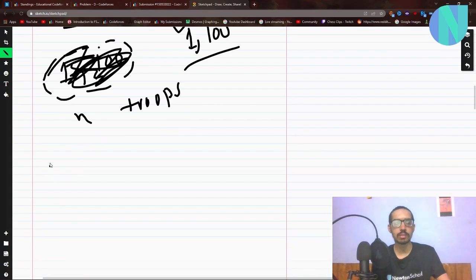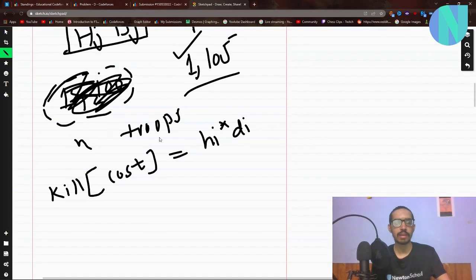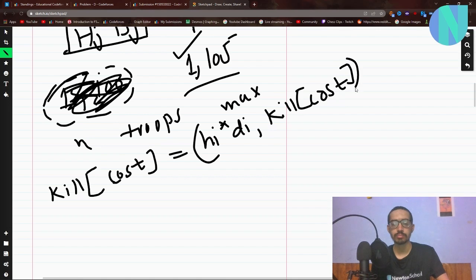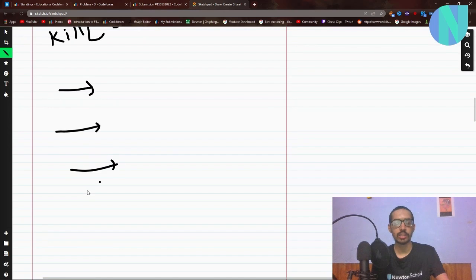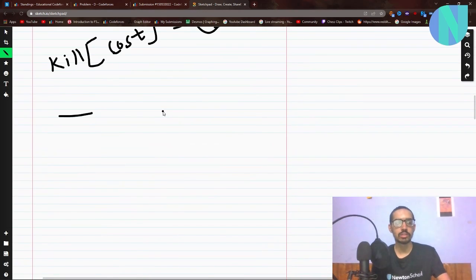So 'kill[cost]' stores the maximum h_i × d_i for that cost. This gives us the best h×d for every cost, considering only a single troop of that type.